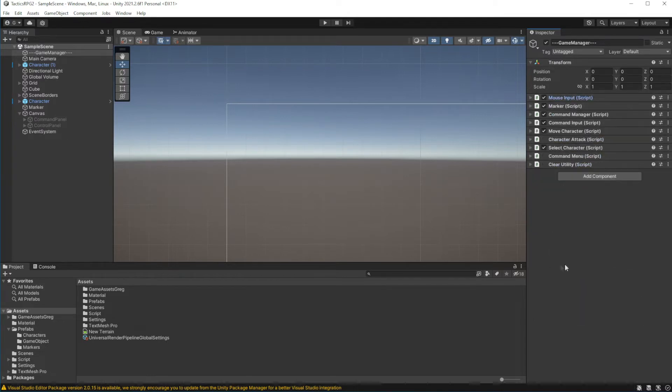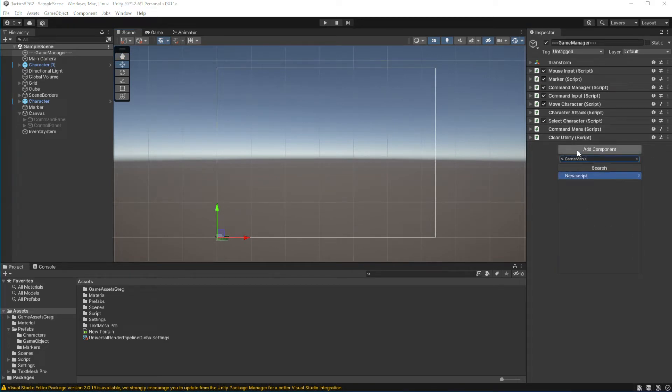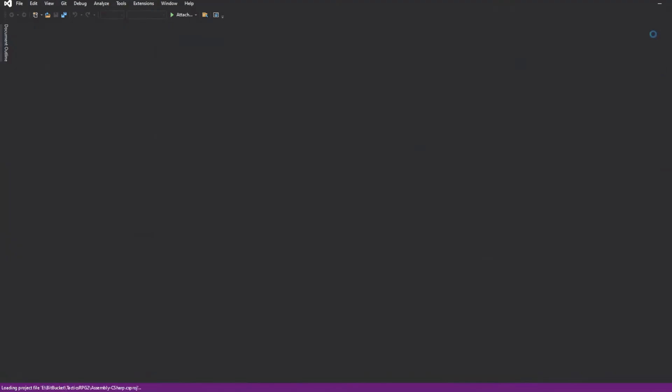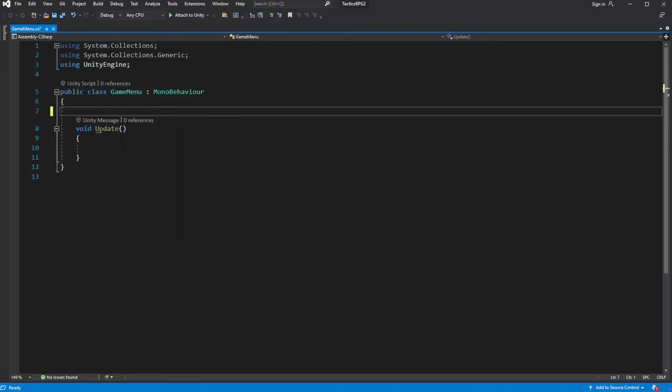Let's minimize all the components so it will be easier to navigate our stack of components. Create another new component called GameMenu and open this new script. Here in the Update, if we press the right mouse button, it will open the menu.